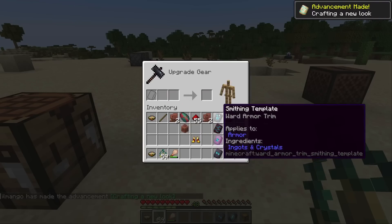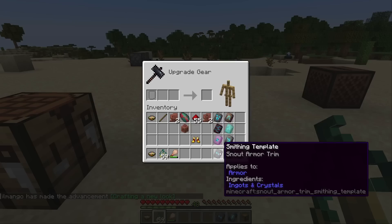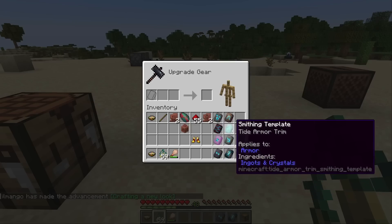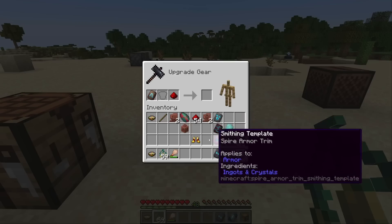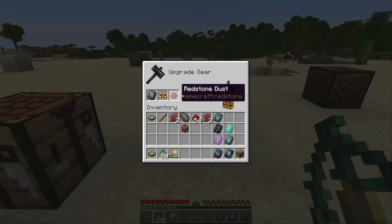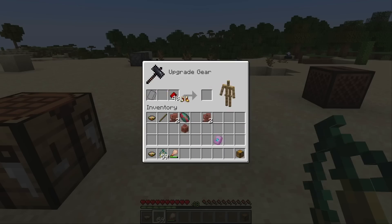And then you need to use eight specific armor trim templates: Ward, Rib, Spire, Snout, Silence, Wax, Tide, and Wayfinder — you need to use all of them at least once. So we can do that quickly, and there's the last one.